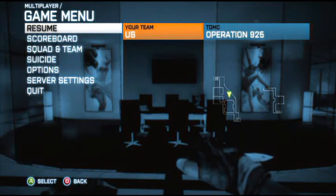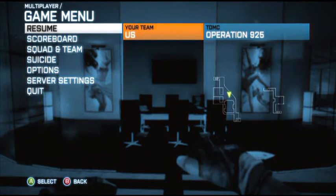Hey there, YouTube, Tankhouse here. Today I'm going to show you how to get out of the map Operation 925. This is part of the Close Quarters DLC for Battlefield 3.